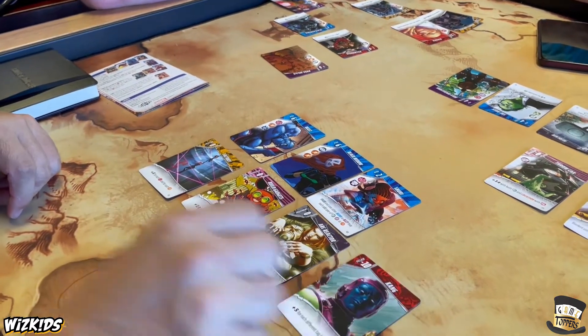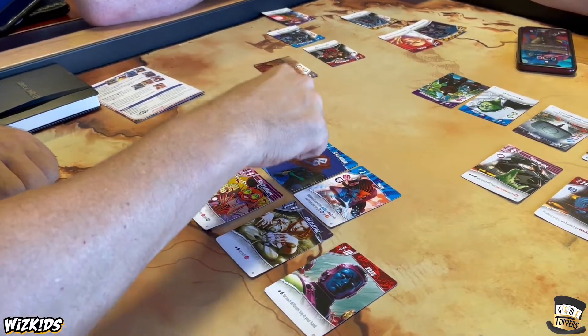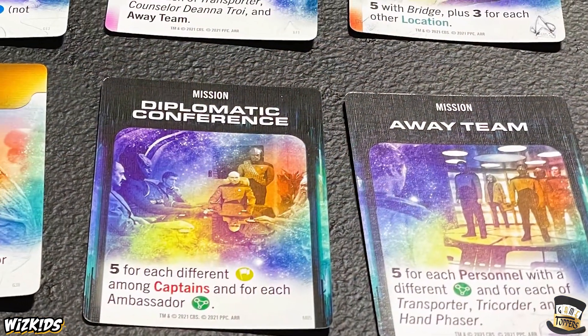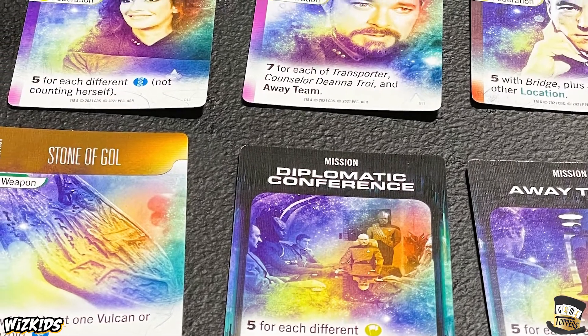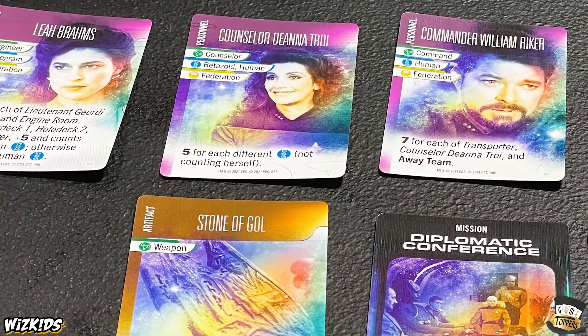Both reskins have two decks instead of just one. For Marvel, it almost makes more sense — the villains are worth more points but have more negative stuff. In Star Trek, a lot of your combos are based on your missions, but that also means you could get missions you'll never complete. Because it's all discard and draw with the cards spread out so anyone can pick up a discard, if you need like Holodeck One or Holodeck Two and everyone else has those or is going for a similar mission, you could just be out of luck.